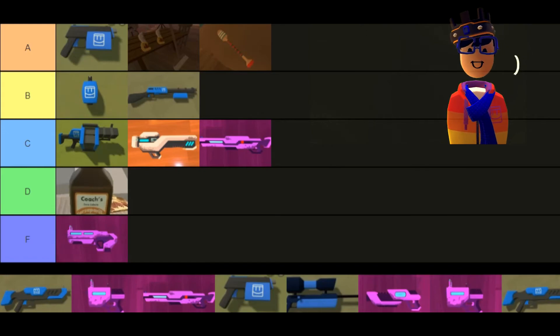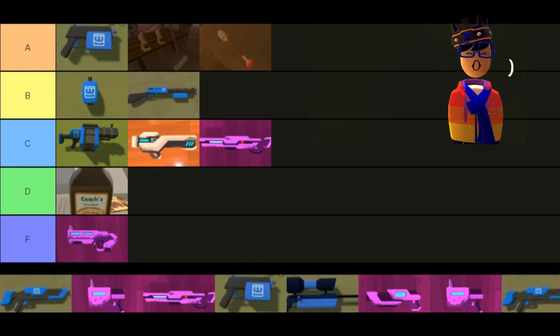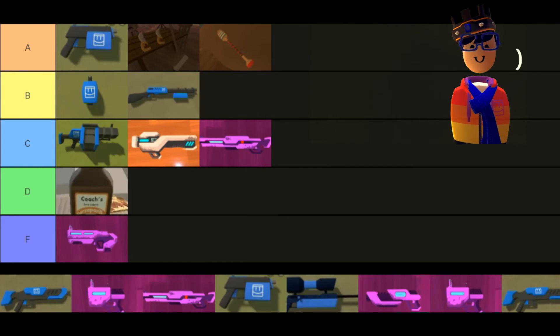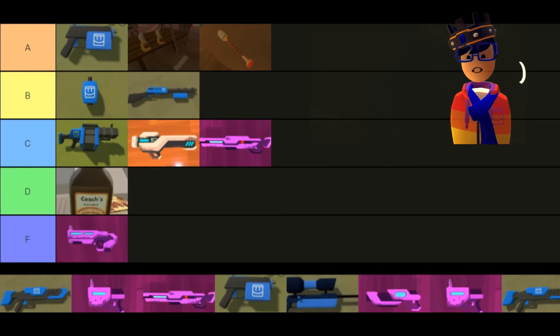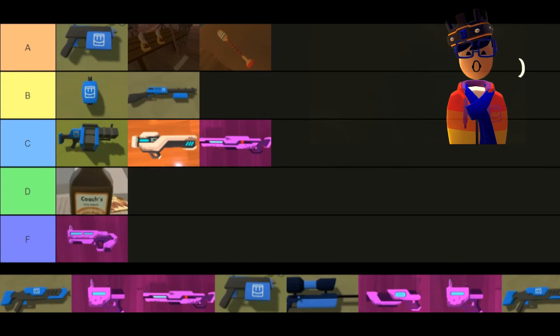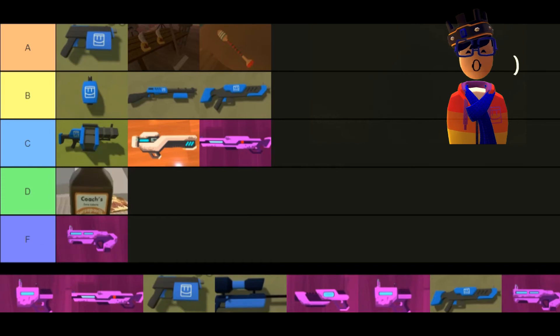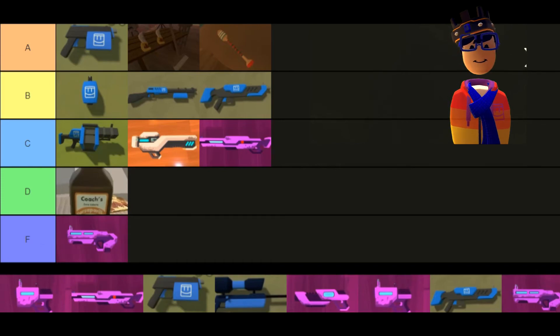The burst AR — if you're using a single one, you feel like you have no power and it feels terrible. But if you're using dual wield burst ARs in paintball, you're dominating the match, absolutely shredding everybody from the top of a building. On its own it's B tier, but dual wield it would be S tier.